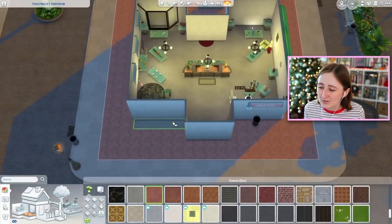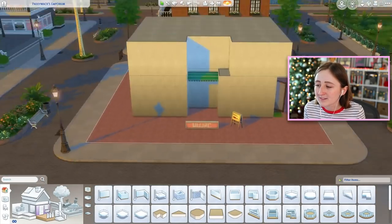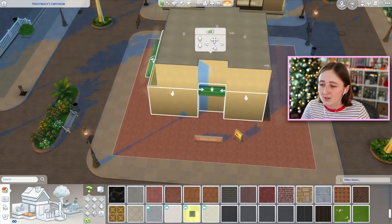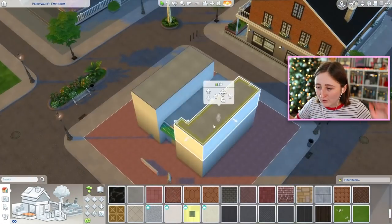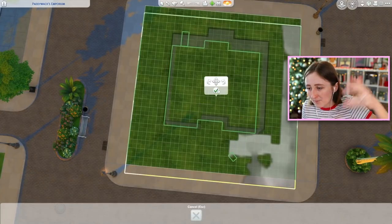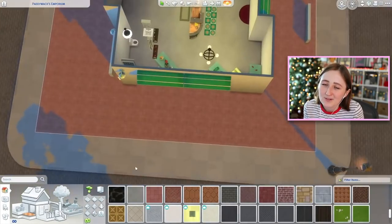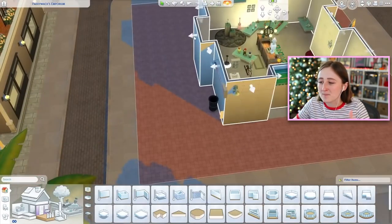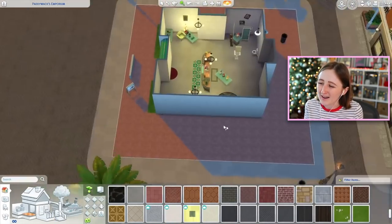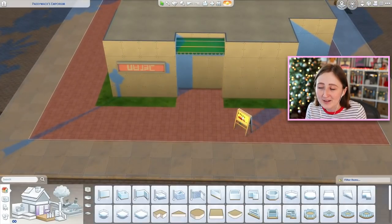Whenever I looked up actual toy stores, a lot of the ones I liked were in cities — sort of smaller entrances that are part of a much larger building, with a cute storefront and then six stories of apartments above them. That's the vibe I wanted, except in The Sims you can't really do that because you don't have buildings next door all attached. You can try to mimic it, but it won't look the same as a real London street.